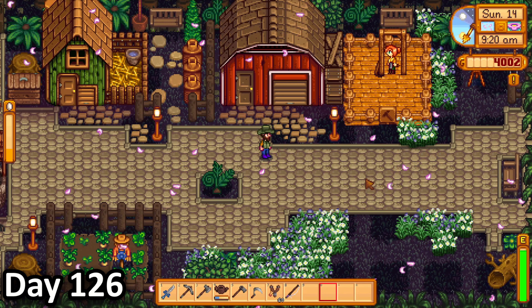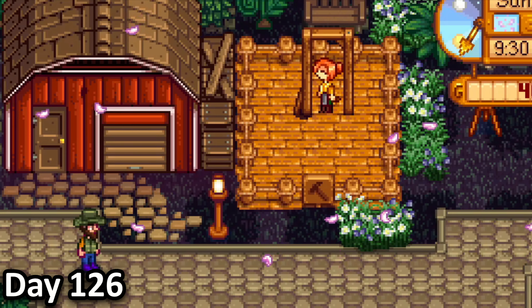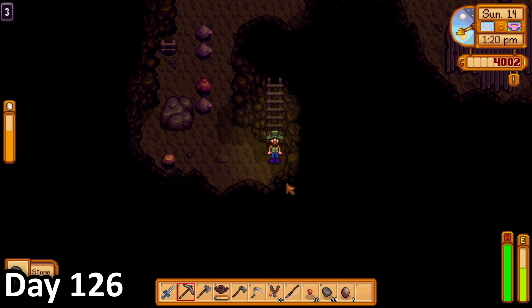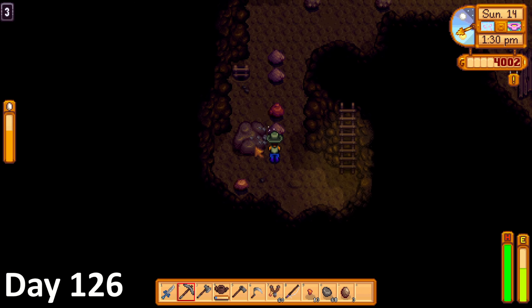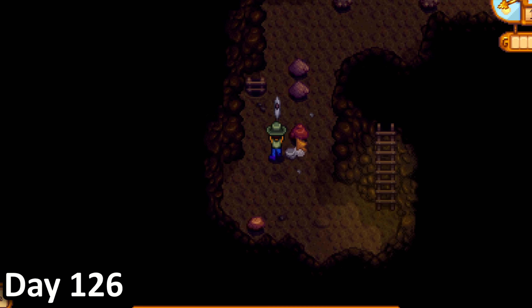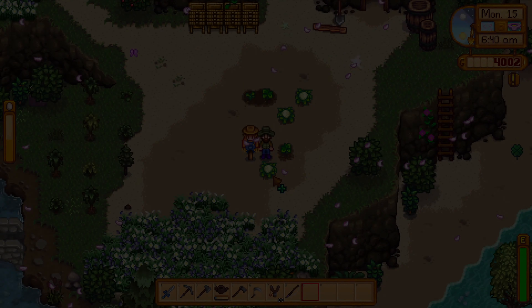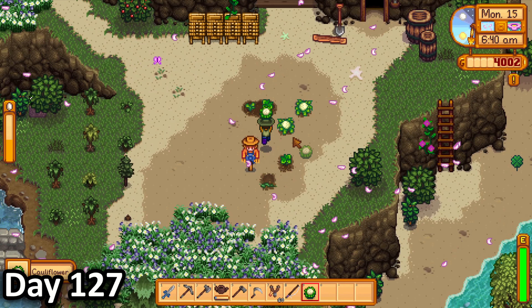In the morning of day 126, I harvested some fruit and chopped some trees, before heading down to check on Robin's progress. I then snacked on some cashews and decided to spend the entire rest of the day down in the depths of the mines, grinding for stone, ores and gemstones, as well as killing monsters when I got the chance.